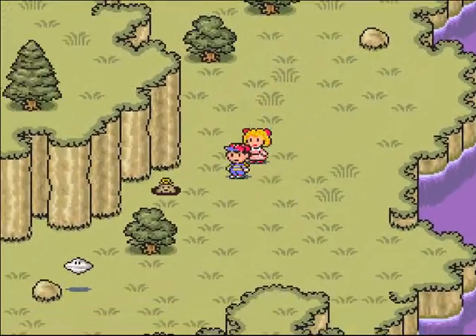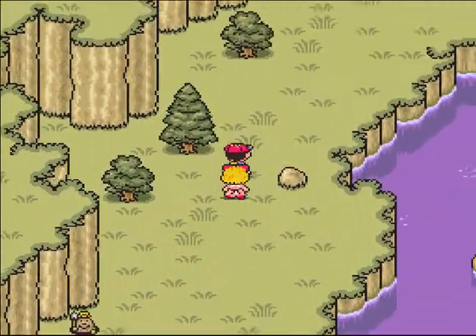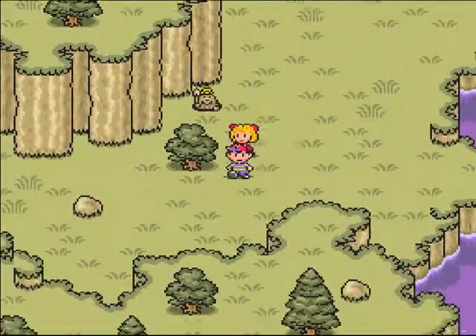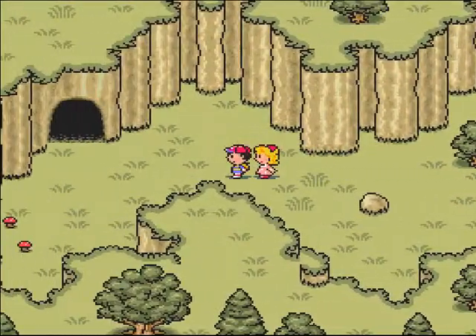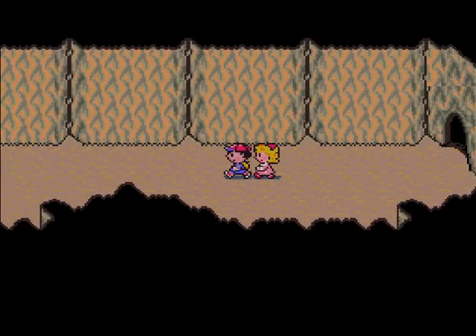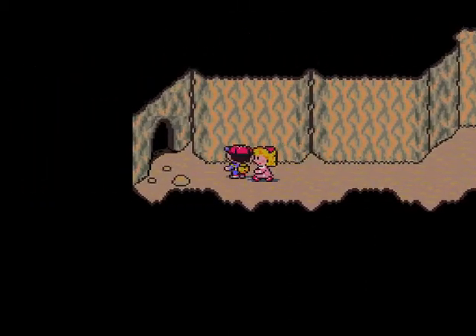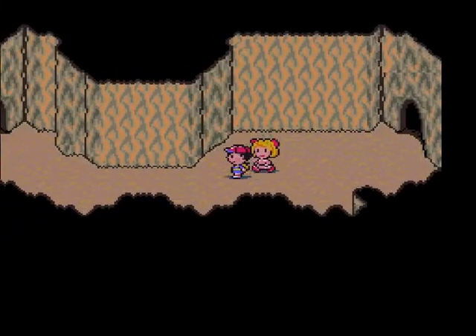No more enemies, please. I'm not going to face that UFO anyway. Into the cave — there could be some enemies in here, but there's not. Good. We're back in Twoson very soon.